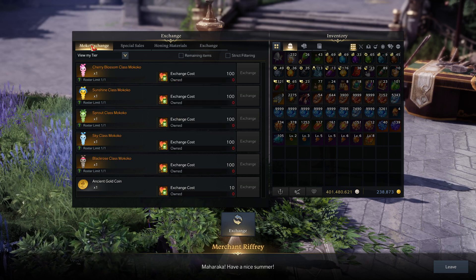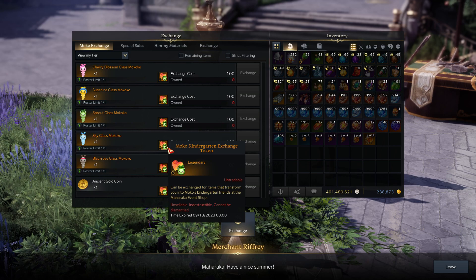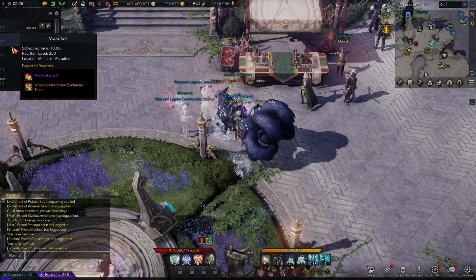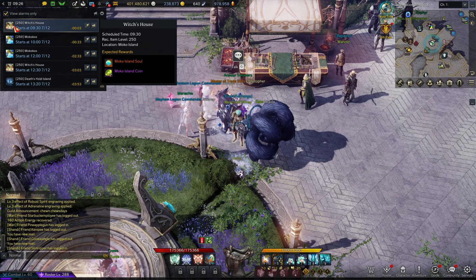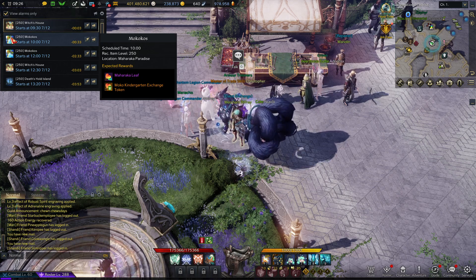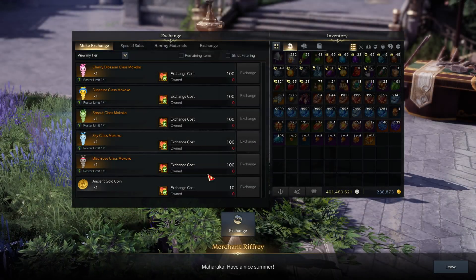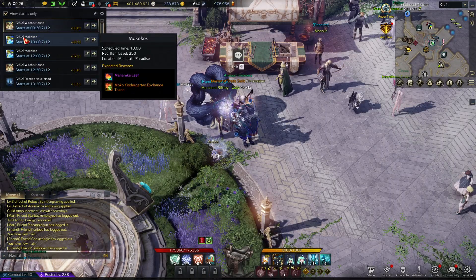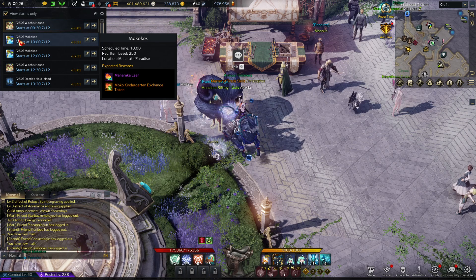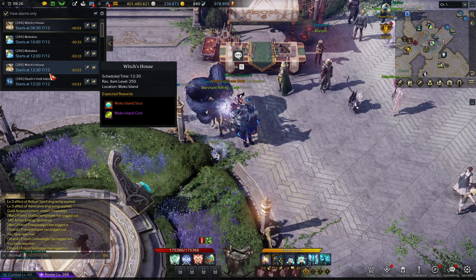The very first tab you'll see is the Moko exchange. This is the stuff from Moko's Kindergarten Friends at the Maharaka Event Shop — from the island they added. You can also run the event here. This new event is for Moko Island, and this is for Maharaka Paradise — this is how you get the tokens. The Maharaka Festival event is every two hours on even hours, so in 30 minutes it'll be 10 for me, then 12, etc. Every two hours on the even.